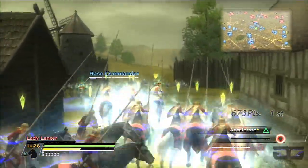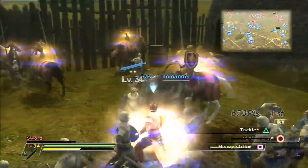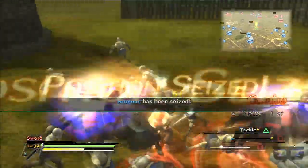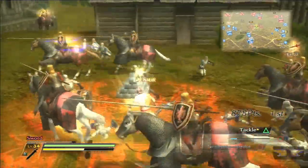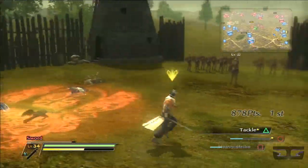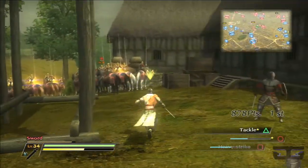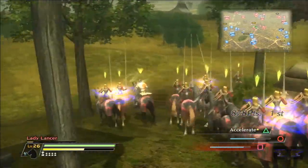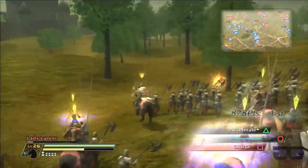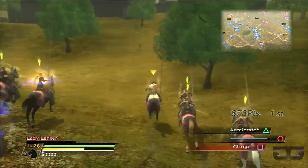I'm going to play cheap — get off my horse — and kill the base commander myself with my ER man. Heavy strike combination, so much damage. Now I'm going to get back on my lady lancers because I just noticed the southern position also has a base commander. I can sense that I am tired of this stage. I just want to end it. I'm just riding my horse into the middle of the castle, taking out the base commander, and then leaving.